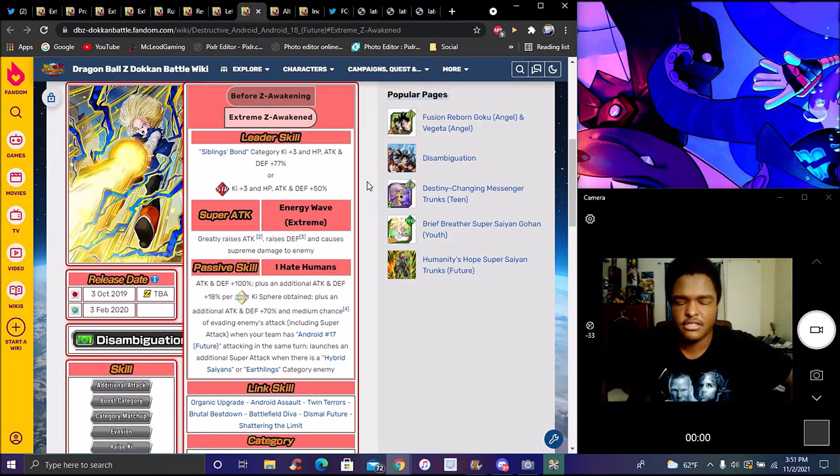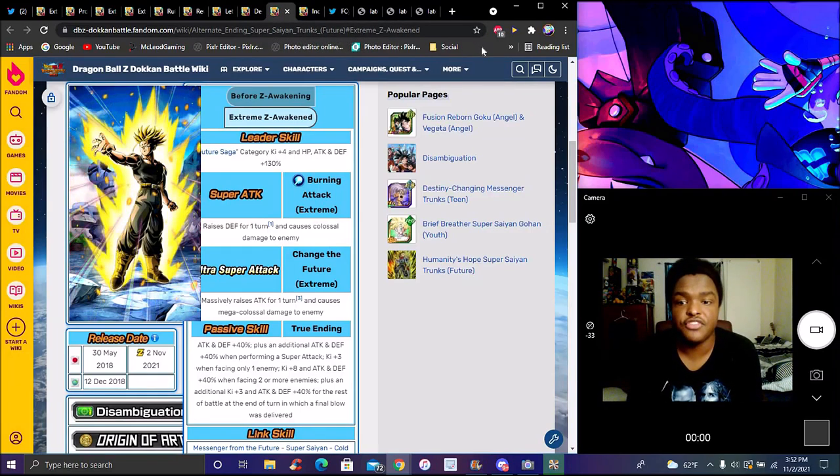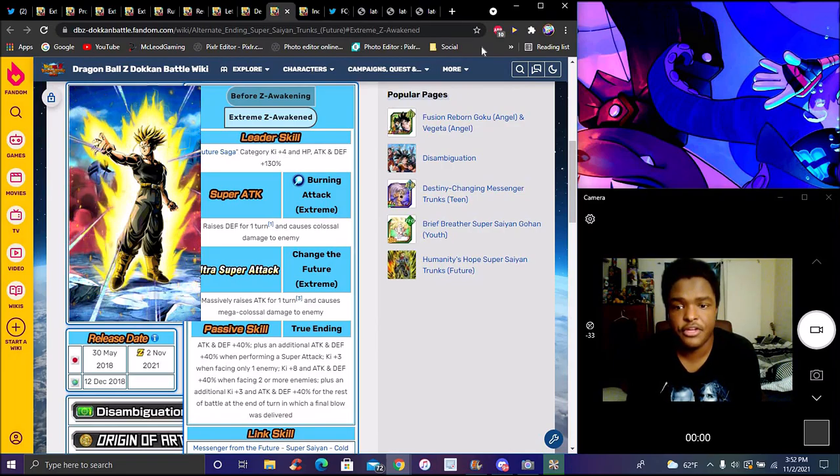I think a lot of people wanted her to be a rainbow world changer for orbs. I can't remember honestly — it's been years. This Future Androids EZA was probably almost two years ago now, back around 2019. Plus additional attack/defense plus 7%. He retains a vain game — this attack including super attacks when Android 17 Future is attacking the same turn. They're pretty much both the same unit and they complement each other on the same team, really simple and easy. Now this one is Trunks — I haven't seen his full info yet, so these are first impressions.